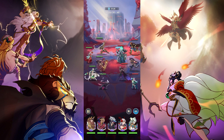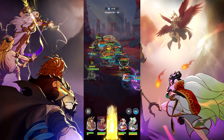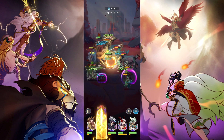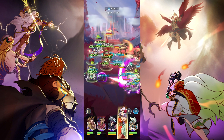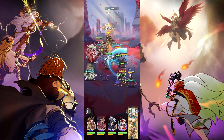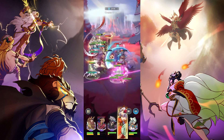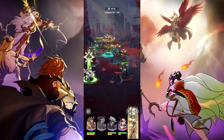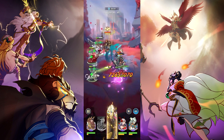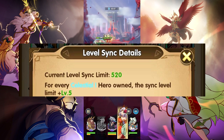Since the main thing ascending provides is a level cap increase, we can now talk about level sync. Level sync is a bit difficult to explain, though not difficult to understand. Level sync means having all your units be the level of your lowest level unit among your top 5 highest level units.